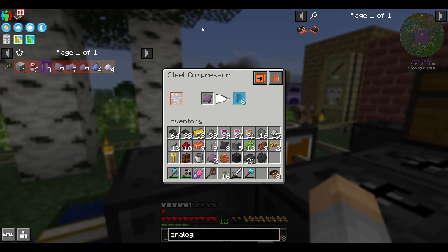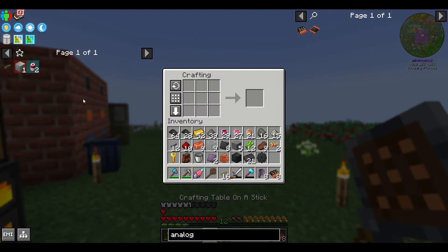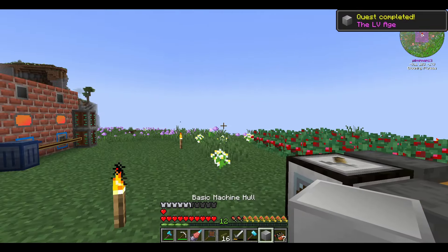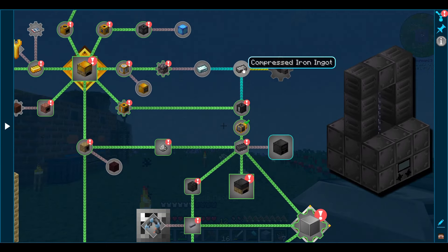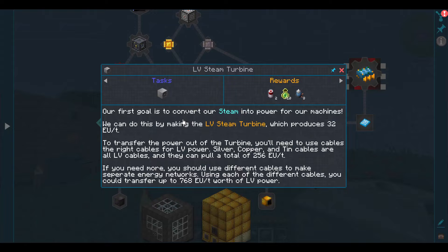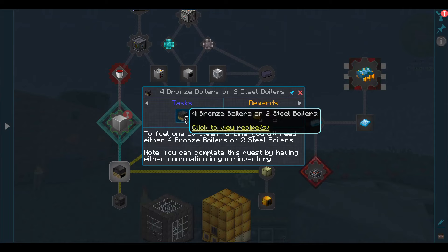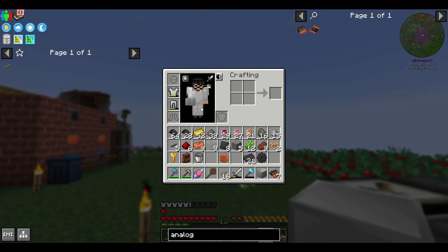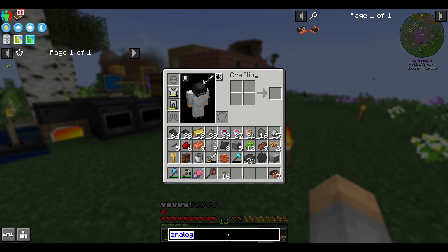With all of that together, we can make our first LV machine hull. This is our first step towards making and using non-steam machines. Battery alloy is pretty much the only thing antimony is good for, other than a couple of one-off crafts, so I would recommend keeping it in its dust form — it's much more useful that way. Lead you might also want to keep as dust, because it has a lot of things you need it for as a dust rather than in ingot form.